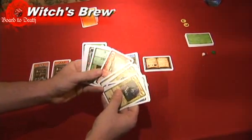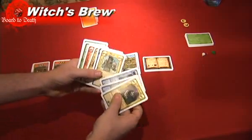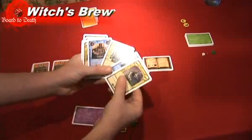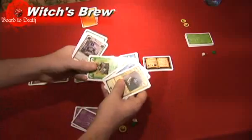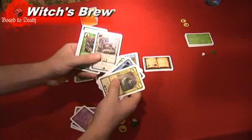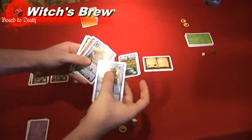Each player simultaneously takes 5 cards from their deck. They can choose whatever 5 cards they want to play with for that round. For example, if they need ingredients they will choose green cards, or if they need gold they will choose yellow cards, and if they need to create a potion they will use blue cards.